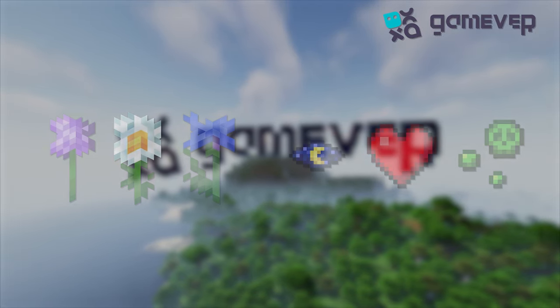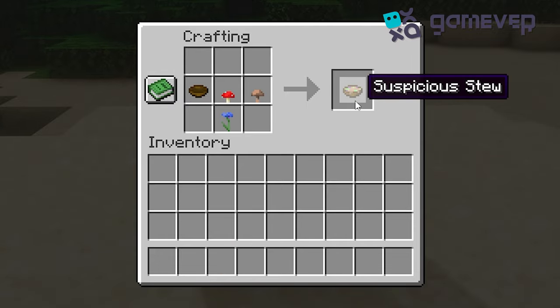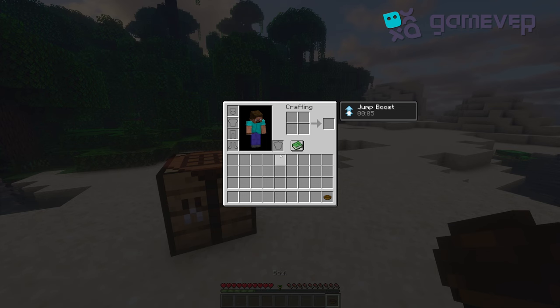In the crafting table, place the bowl, red mushroom, brown mushroom, and your chosen flower in any pattern. You've now crafted a suspicious stew. When you eat it, you'll gain a special effect based on the flower used.